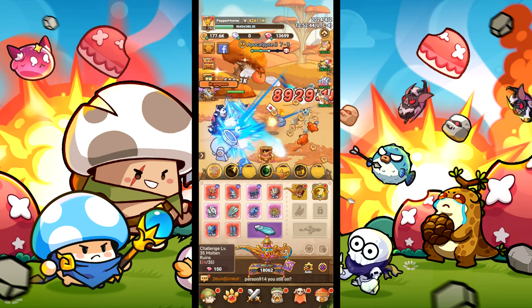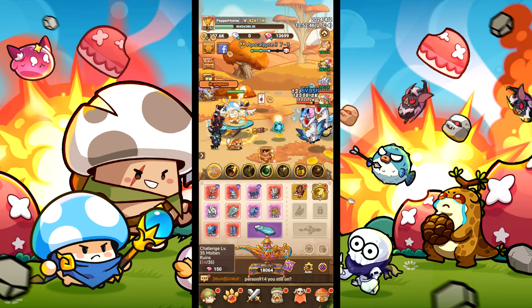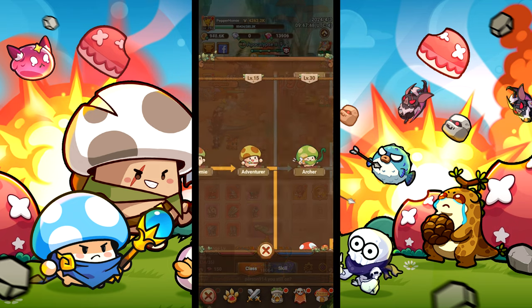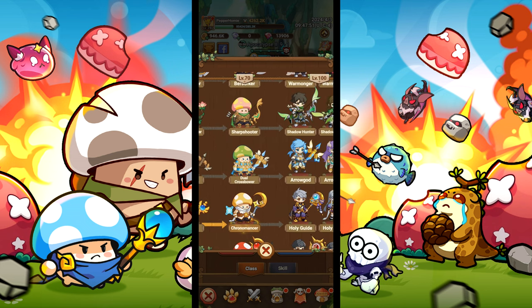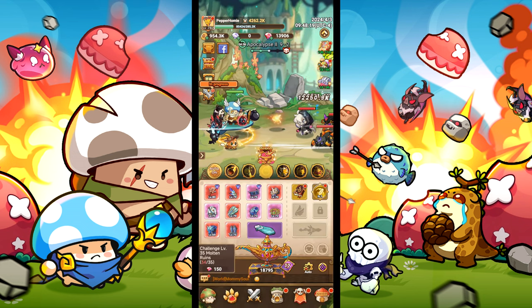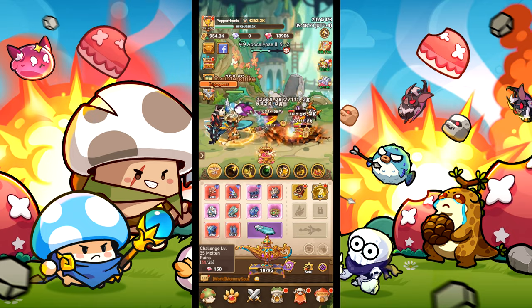Leave a like and subscribe if you find this helpful. In this guide, I'm breaking down the archer build on Legend of Mushroom. This build is for the crossbow path of archers, which will end once you reach Plume Monarch. All items and skills in this guide will be accessible without events, so everyone can follow this guide.